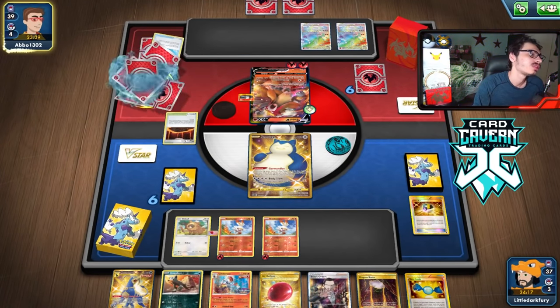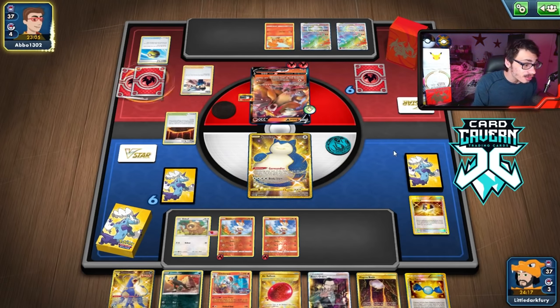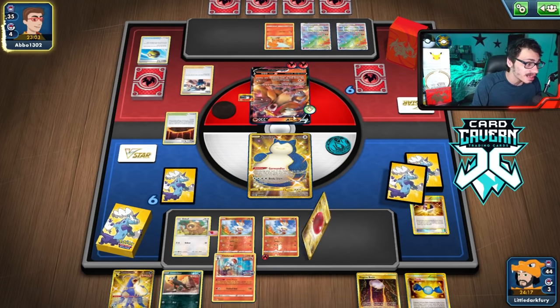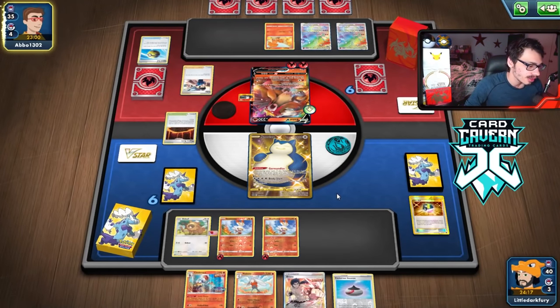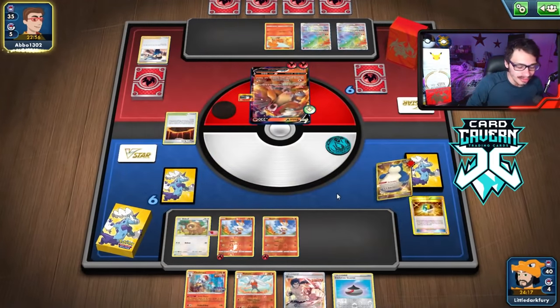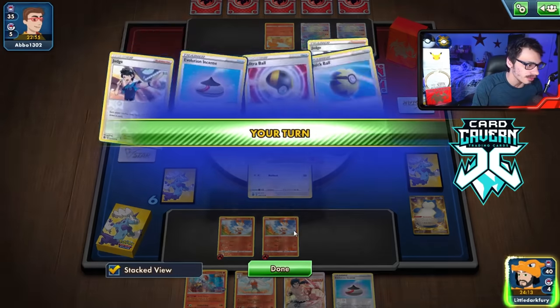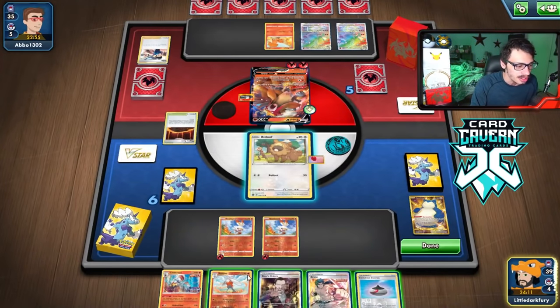They got a Vulpix on the bench. They actually had another Judge — back-to-back Judges! Thankfully, we got Judge into a pretty strong hand. As long as we can find Rare Candy, this hand is pretty decent. The Snorlax did what it needed to do — it set us up a little bit, which is all that matters.